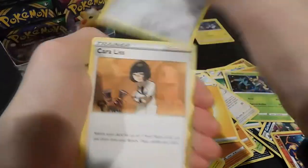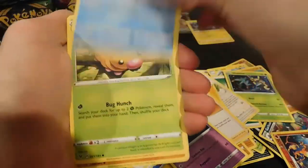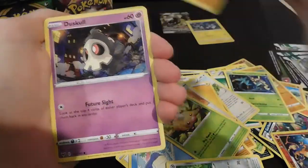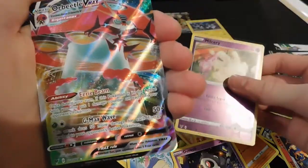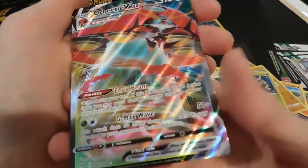Lightning energy, Ferrothorn, Carracosta, Dusclops, Wailmer, Weedle, Velvet, Duskull, Milotic — reverse — and an Orbeetle VMAX! A VMAX this early in the opening is awesome.